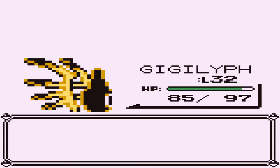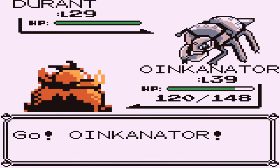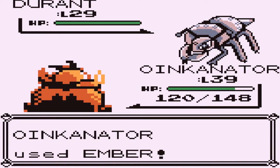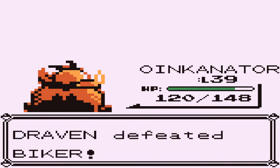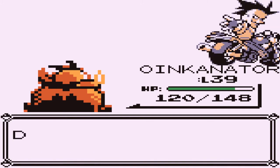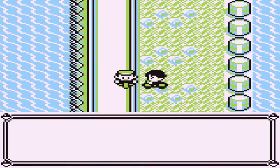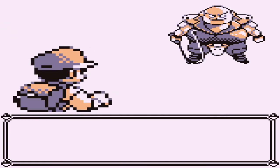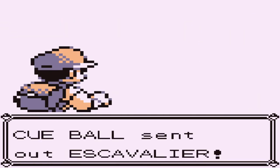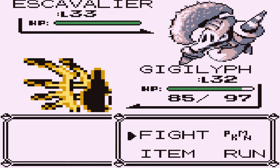Let's go straight to Oinkinator and see if we can get it to level 40. Let's go with an Ember attack. There could be some other Pokemon to get for the Pokedex. Here is a Pokemon we could add to the Pokedex — Escavalier. It is a Steel-type Pokemon, so we're going to have to switch to Oinkinator.